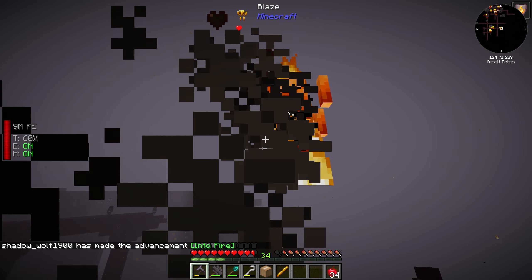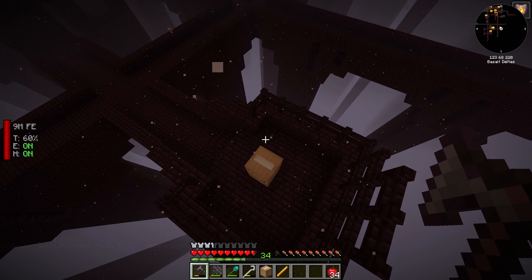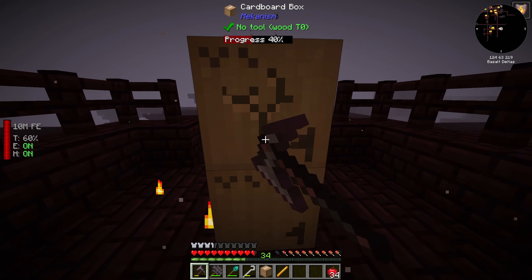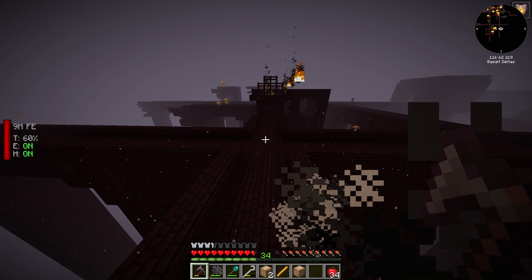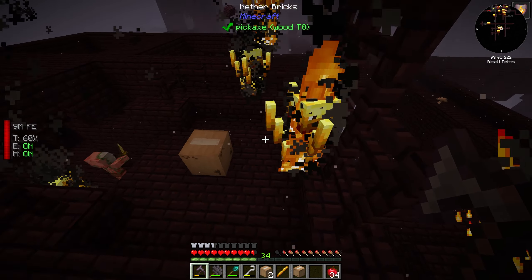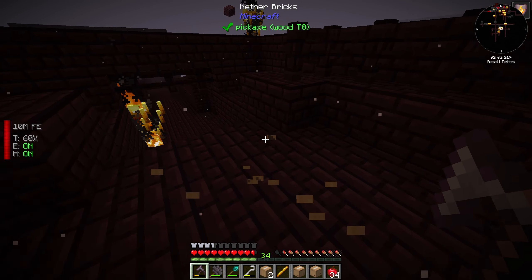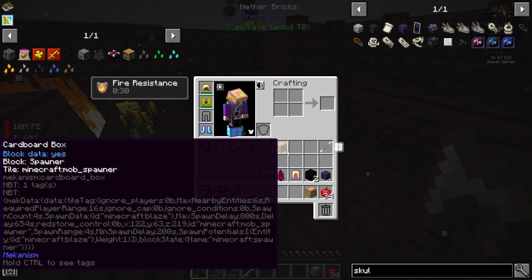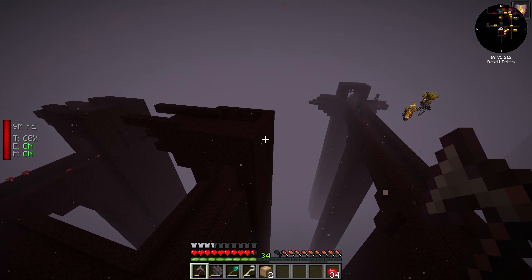Maybe I should have brought that diamond sword I got at the start. They can't harm me with their fireballs because of my fire resistance from my obsidian skull, but they can harm me if I touch them, so I just need to be aware of that. So that's two spawners. Now I just need to see if there's another two spawners.